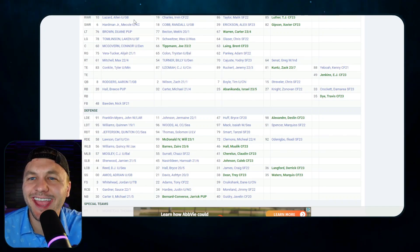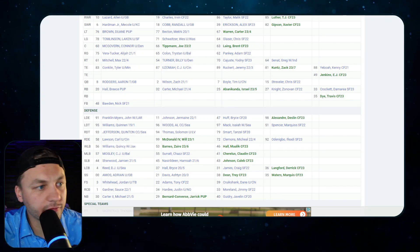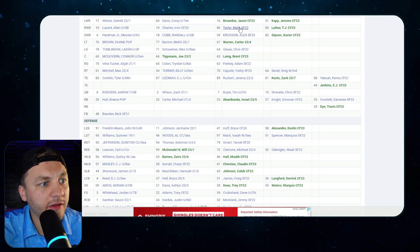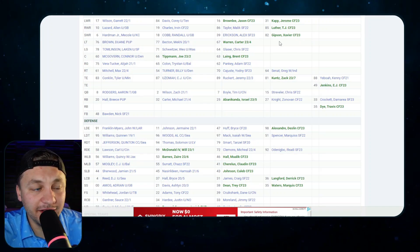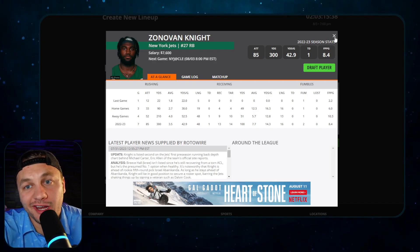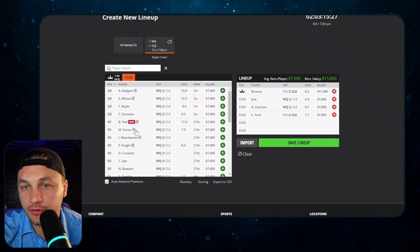Looking at their depth chart, Garrett Wilson, Alan Lazard, Hardman, Corey Davis, Randall Cobb, and Alex Erickson are probably not going to play or will just be special teams. That leaves Malik Taylor and a lot of playing time available for fringe receivers. With Breece Hall still trying to get healthy, Zonovan Knight listed as RB2 might not play much, and Michael Carter isn't expected to play much either.